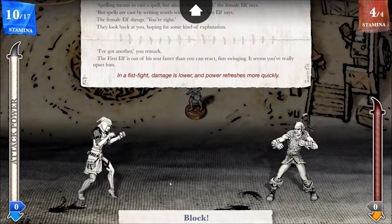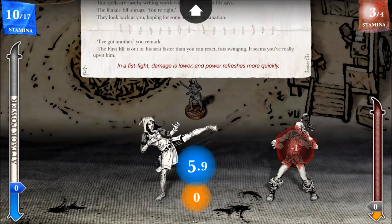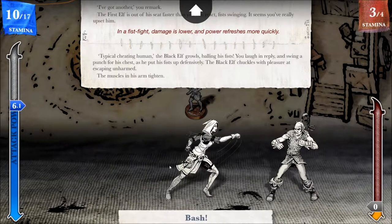Why is he attacking me? I knew I should have quit while I was ahead. The first elf is out of his seat, faster than he can react, fists swinging. It seems you've really upset him. In a fist fight, damage is lower and power refreshes more quickly. 'Typical cheating human,' the black elf growls, bawling his fists. You laugh in reply and swing a punch for his chest. I'm wondering if this is some kind of bug — like, this is supposed to be the reaction if you cheat at swindle stones or something like that.